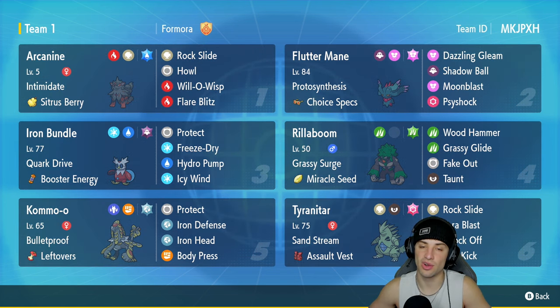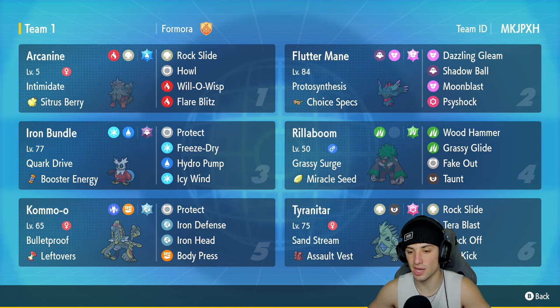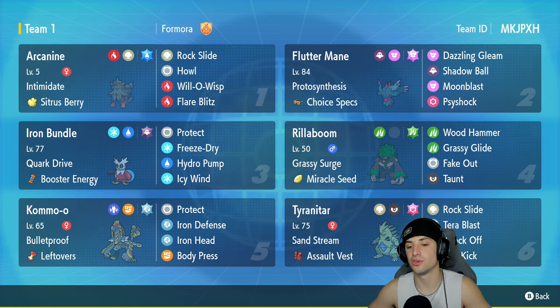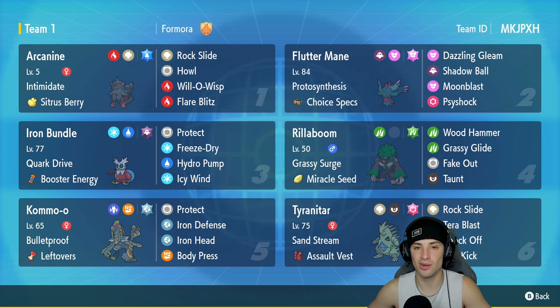Kommo-o is in our fifth slot with Bulletproof and Leftovers. This one's not your normal Clangorous Soul stat-boost build — it's more Iron Defense to bulk out against physical attackers. Its other moves are Protect, Iron Head, and Body Press to do more damage every time you get those defense boosts. The final Pokemon is Tyranitar, one of my favorite pseudo-legendaries. It has Sand Stream for weather control with Assault Vest, and runs Rock Slide, Crunch, Knock Off, and Low Kick.